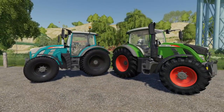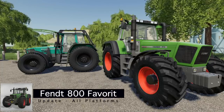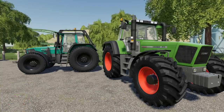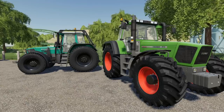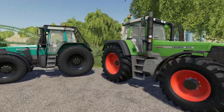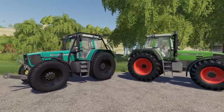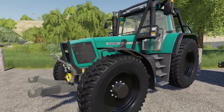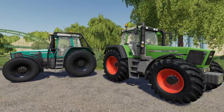We've also got an update to the Fendt 800 Favorite, by the same modder Smetty who made the Fendt 900 Favorite we got just a few days ago. Changelog 1.1: a forestry version has been added and the hood is fixed. So now if you want to run an 800 and a 900 on your farm — like a lot of people did in Farming Simulator 17 — you can rock a couple of forestry versions together. Good to go.